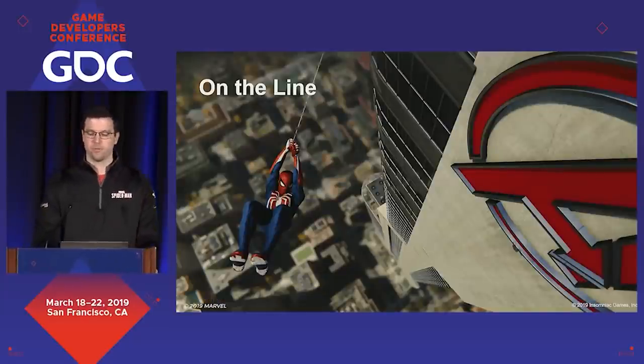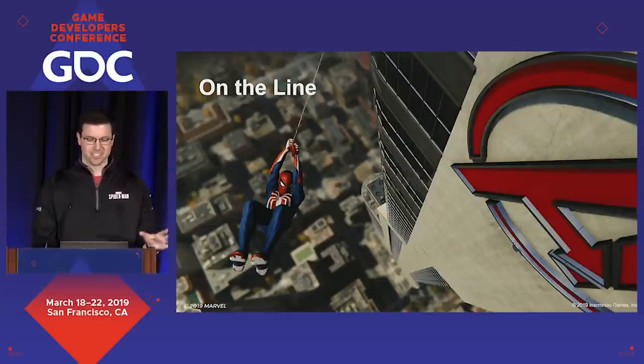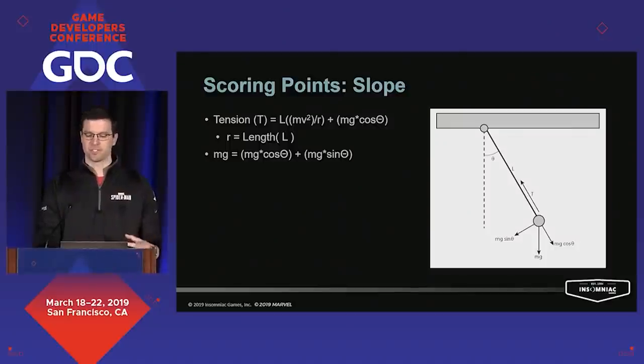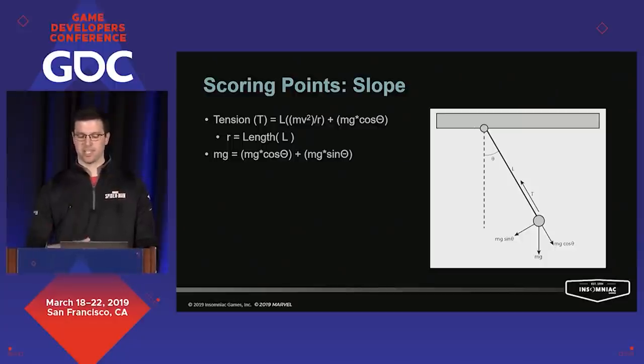Now that we have our attach point, we can talk about what happens when you're actually on the line. As stated, we wanted a physics-based system that we modify the results of — we start with the physics and then proceed to mess with the universe a little bit. The two basic forces involved in the pendulum are gravity and tension. The tension is a factor of line length, angle, and gravity all in the direction of the line, responsible for pulling that bob of the pendulum in a circle around the center of the system. We also break gravity up into two component vectors — one parallel to the line and one perpendicular. The perpendicular portion is the restoring force that makes the pendulum oscillate back and forth.